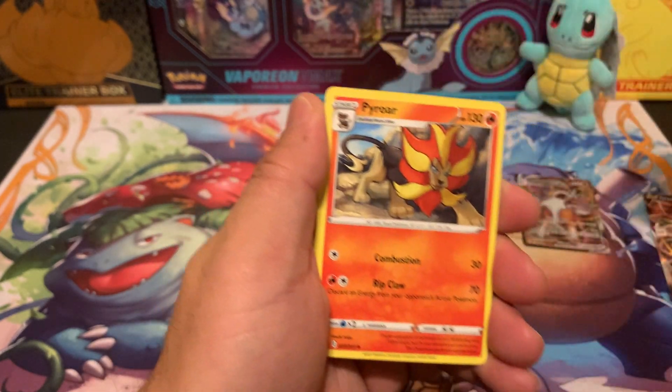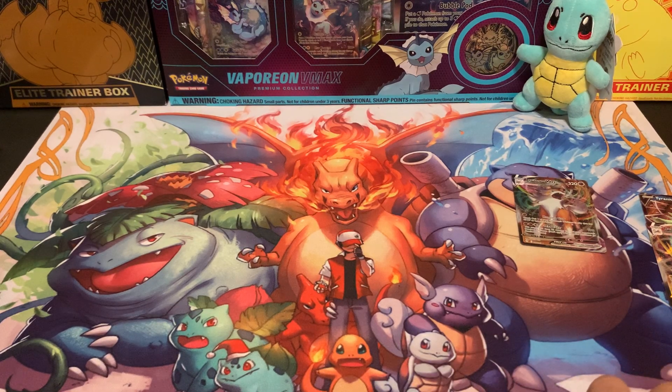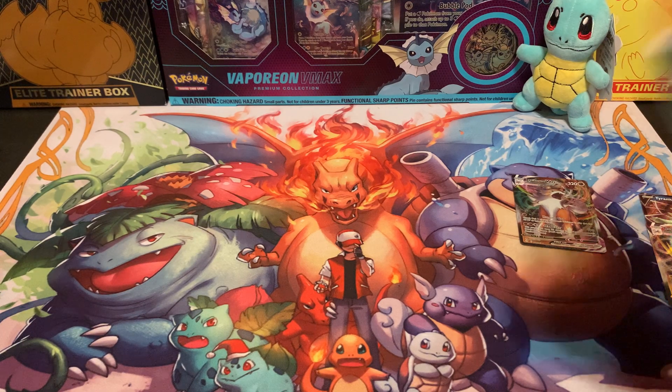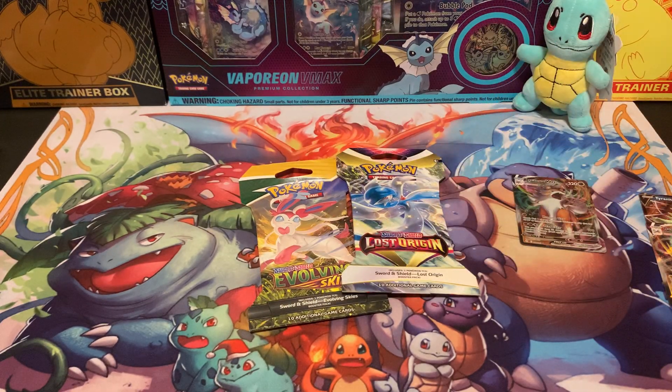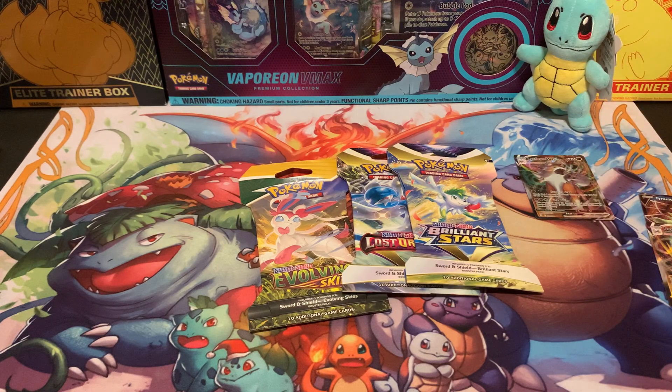What I'm going to do is grab one of these sleeve packs and crack one more sleeve pack of Evolving Skies, then a Lost Origin pack, and one more Brilliant Stars just to close this video out.